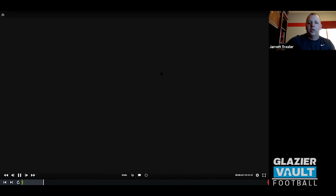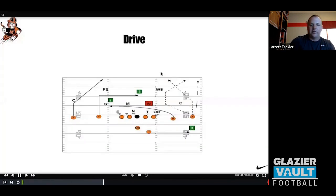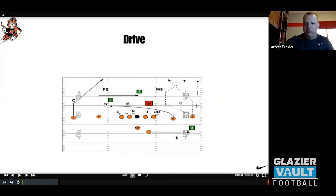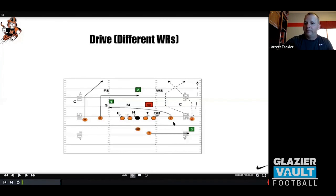That's the base way we run drive — that's how we teach it on day one install. Then you can get creative with how you call it. We use tags: this one is H drive, this one is Y drive. We have the ability to move our receivers anywhere we want in our terminology. We can put our H out here and our X on a dig. So now we can go Y drive — the Y is on the drive — and then the X is on the dig.